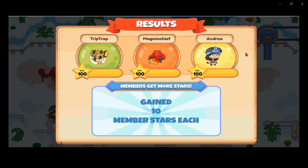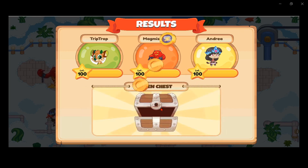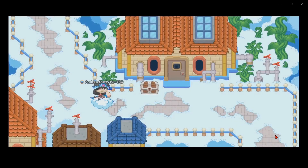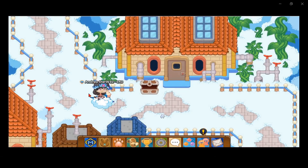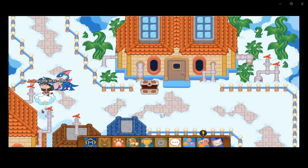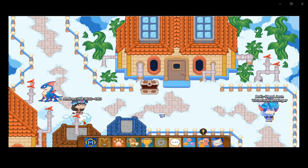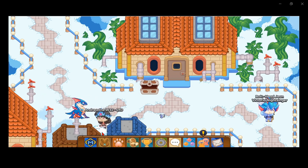Members get more stars. We opened our chest and got some arrows and some brow. Anyway guys, that was how to catch the awesome storm element Cloud Nibbler pet in Prodigy. If you enjoyed this video, don't forget to subscribe, hit the like button, and hit the notification bell so you don't miss out on any of these awesome Prodigy videos. I'll see you in the next one — goodbye!